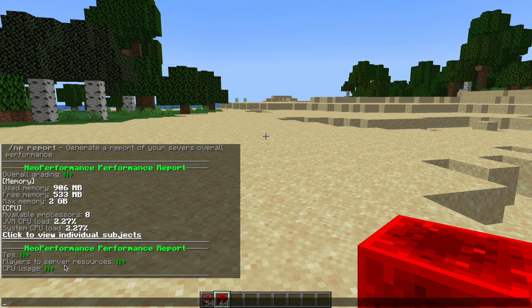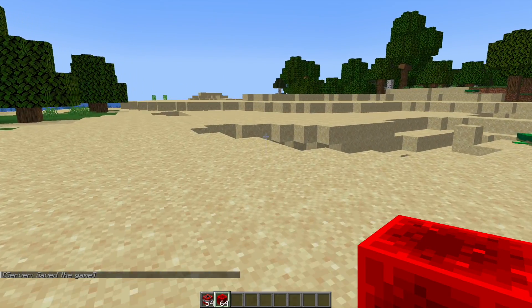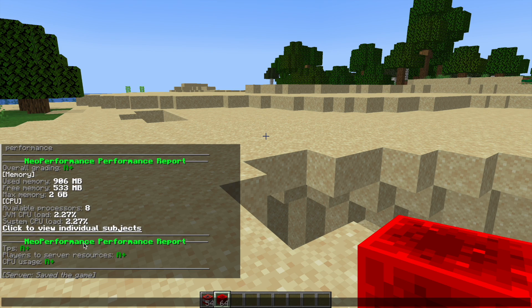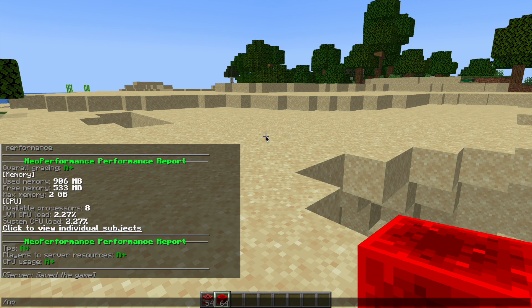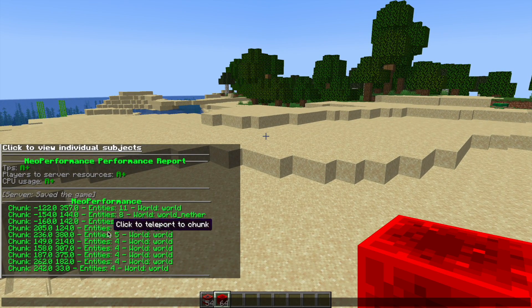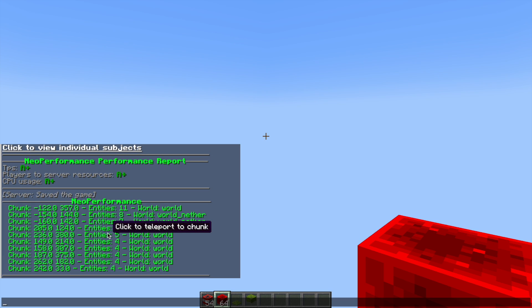Obviously it's a test server that only has me on sometimes, so it should be at A+. But if you've got a huge server with lots going on this may not be up to par. Next, if we do /np chunks, this is going to show you all the chunks that are causing the most amount of lag and performance issues. It's typically the ones with the most entities in, and you can click and teleport to any of these.